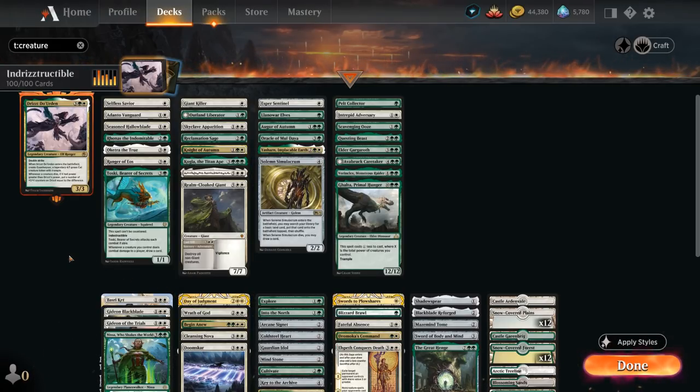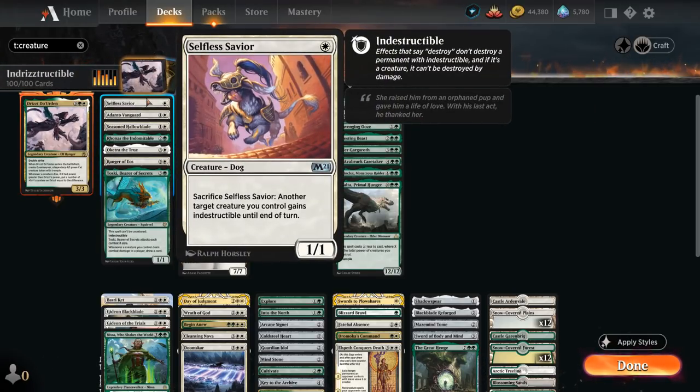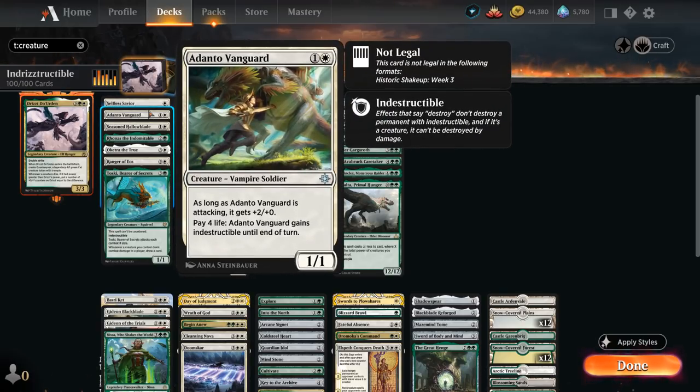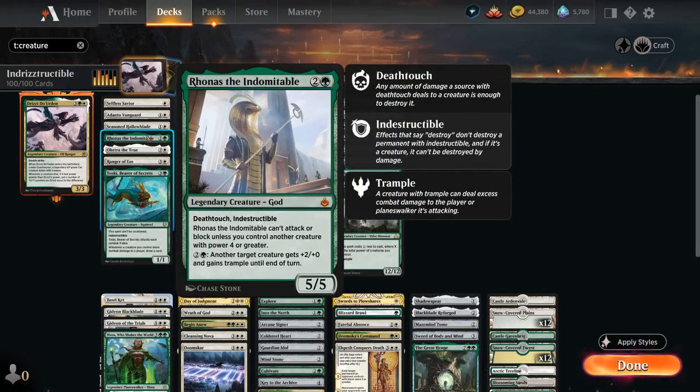Let's take a look at our first category: the indestructible effects. At one mana, Selfless Savior can be sacrificed to make one of our creatures indestructible until end of turn. Adanto Vanguard can also be made indestructible by paying 4 life, and attacks as a 3/1. Seasoned Hallowblade we can make indestructible by discarding a card. We've also got some indestructible gods with Rhonas and Oketra the True. Rhonas we can enable pretty easily — just playing Drizzt means the 4/1 token will let Rhonas attack and block, plus we can use Rhonas's pump ability to give Drizzt +2/+0 and trample until end of turn, which plays very nicely with double strike.